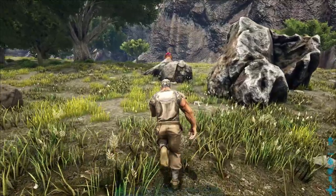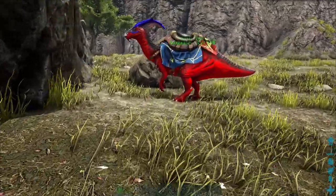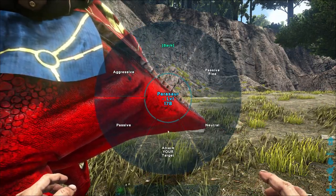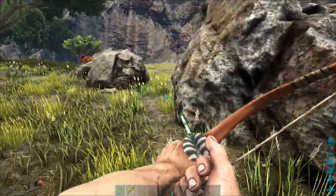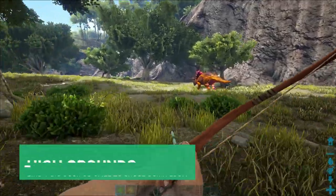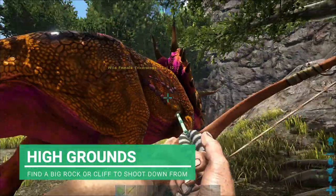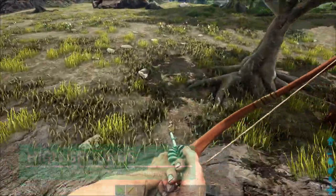I've arrived literally down the road from my base and yeah, there's a Trike here. It's a good-looking Trike. I didn't make it to Herbivore Island because I have my Parasaur with me, so I'm going to set him to passive - I don't want him attacking anything. The best way to get a Trike is to hit it and climb a rock.